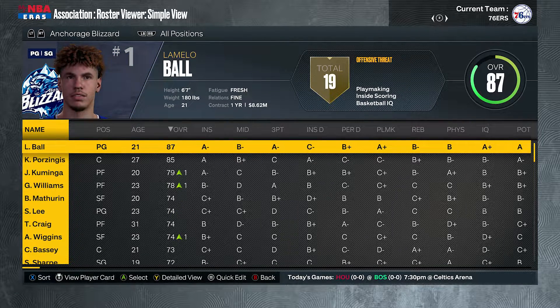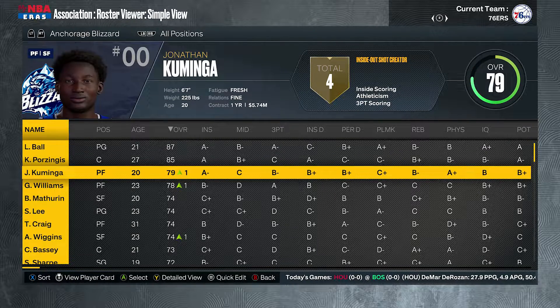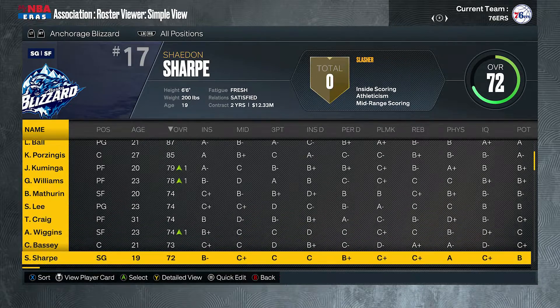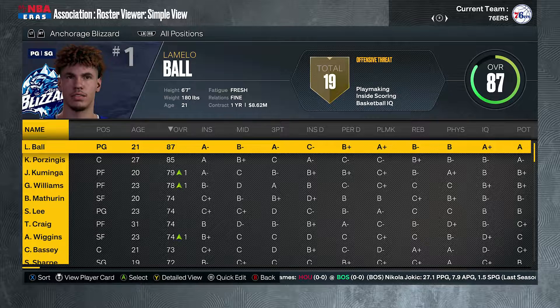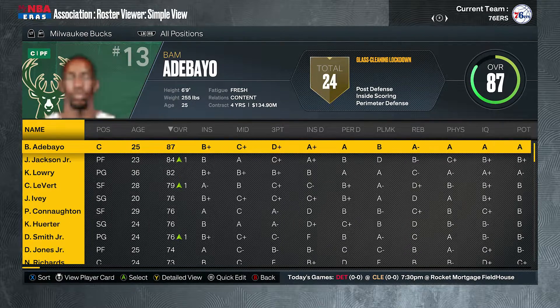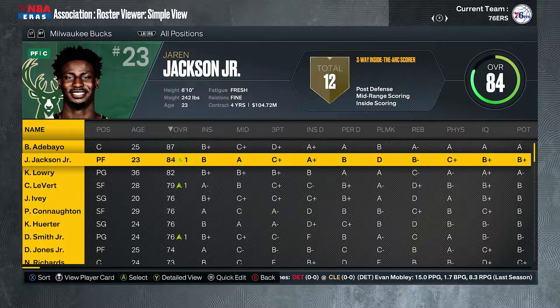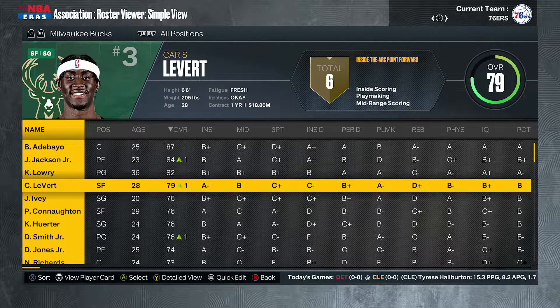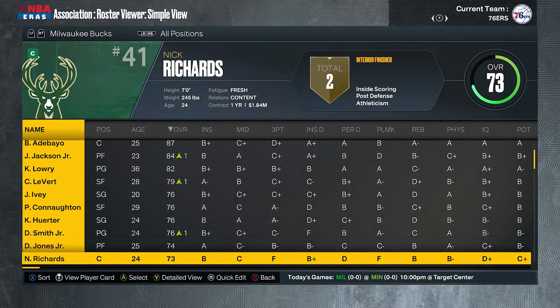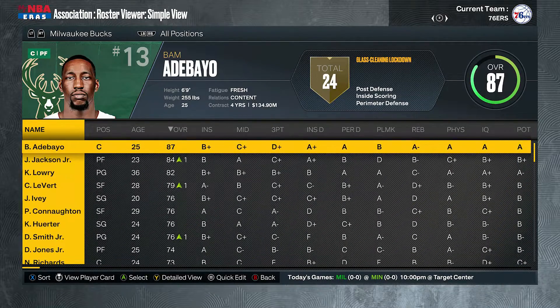The Anchorage Blizzards have got Melo Ball and Kristaps Porzingis. I'm not sure how good this team will be, but having Melo could push them somewhere. They'll be in the Western Conference, by the way. The Milwaukee Bucks have Bam Adebayo as their main guy, followed by Jaren Jackson and Kyle Lowry. It doesn't look pretty but it doesn't look terrible — we'll see where the Bucks go.